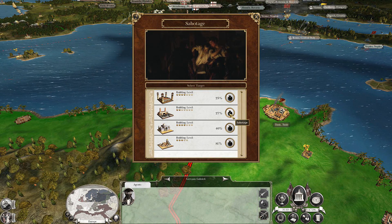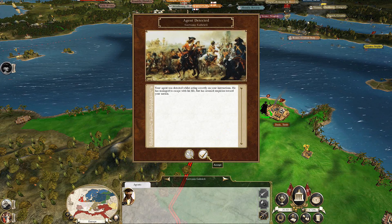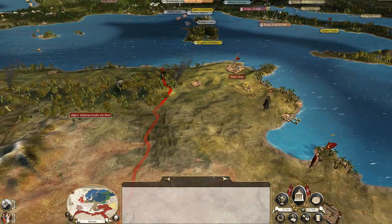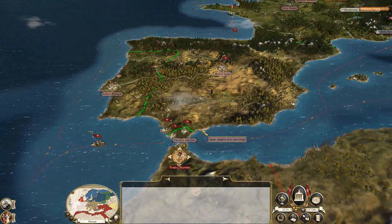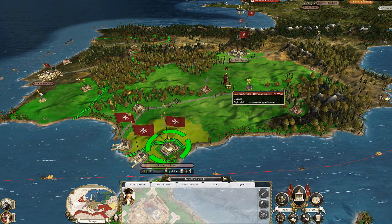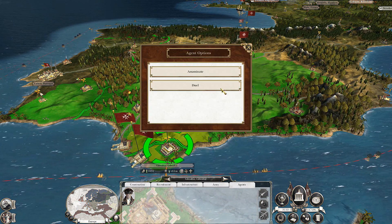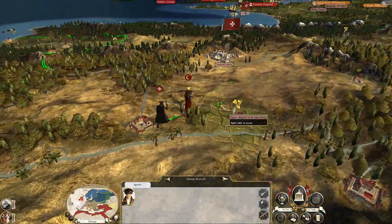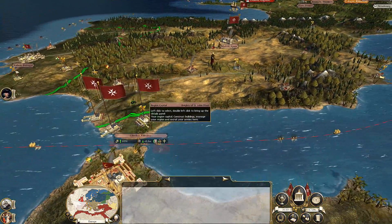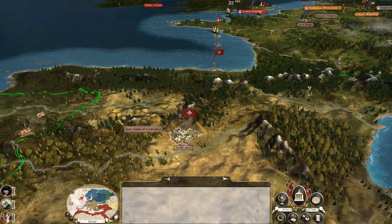I'm going to have this guy continuously try and duel him until he dies. I should actually build up some walls. It won't let me assassinate him — I hate that. Why can't I assassinate him? Try again — I know you can kill them in duels. I should probably build that — 4,000 again. I'll save up for that and build it next turn.